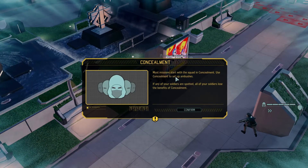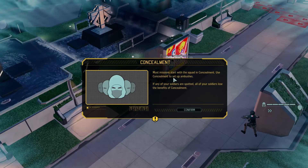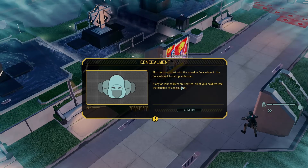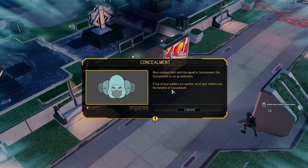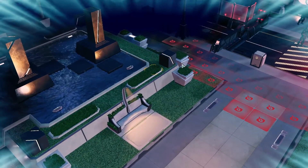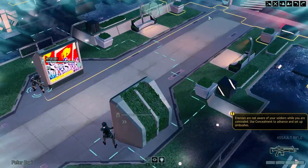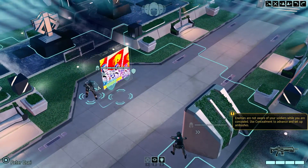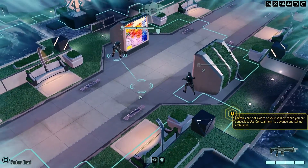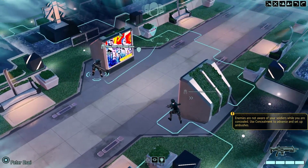So, concealment — most missions start with the squad in concealment. Use concealment to set up ambushes. If any soldiers are spotted, all your soldiers lose the benefits of concealment. This is a new mechanic in XCOM 2. As long as we're not within their sight range, we will not be discovered and they won't shoot at us.